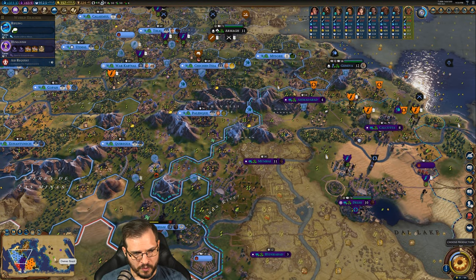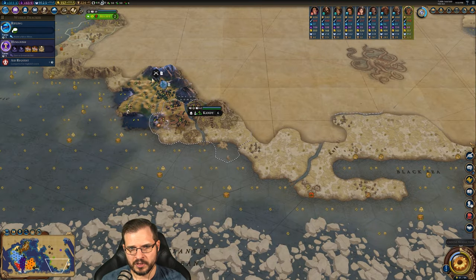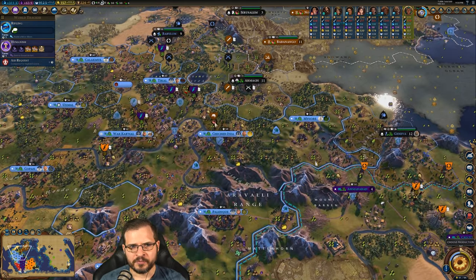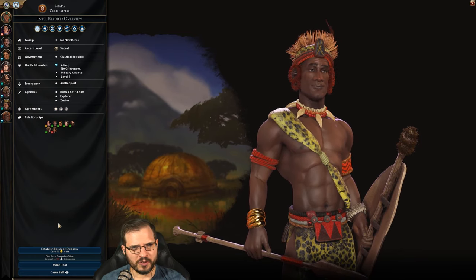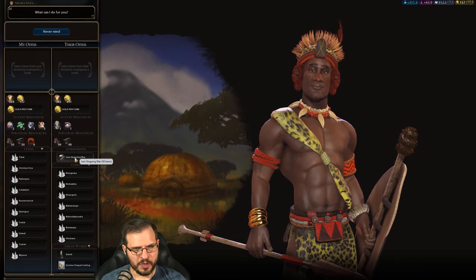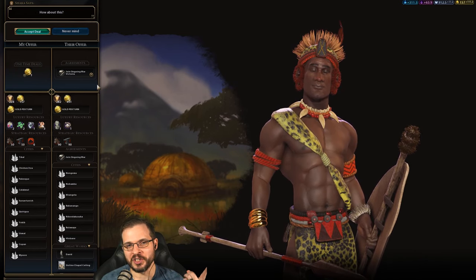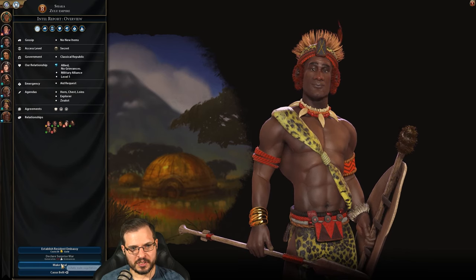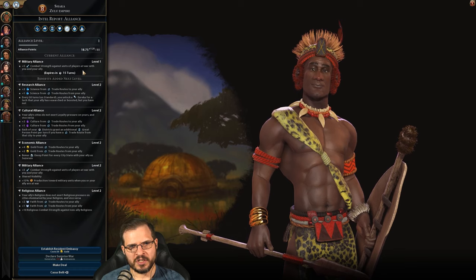I would love to get that 15 bonus back, but I think we need to get rid of England and peace out Grand Columbia as soon as we can — they're really not a factor at any point. I actually don't know where Grand Columbia is, I don't even see them on the map. That's Cree, and this is Zulu, which we're allies with. Speaking of Zulu — we have a military alliance. Would you join my war against England? For one gold they'll join, which gives us plus five combat strength against units of players at war with you and your ally.